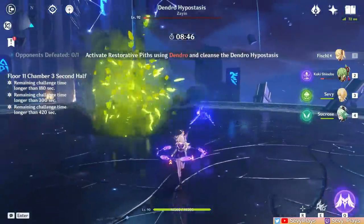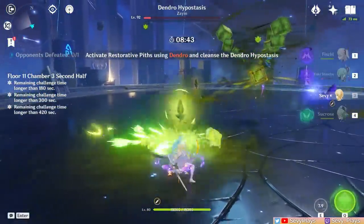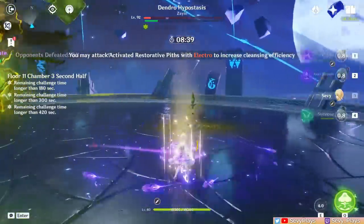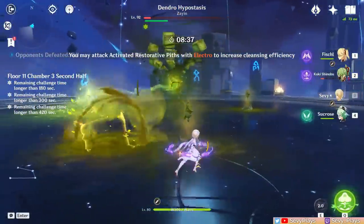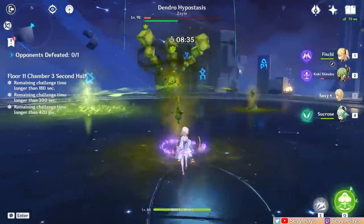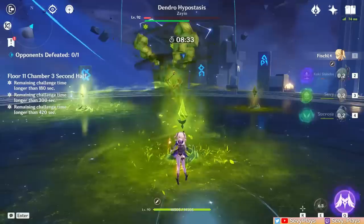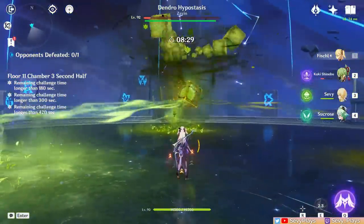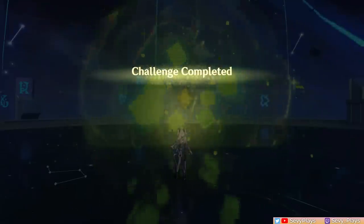Once its health is low enough, you just need to apply Dendro on the cleansing pits. Apply Electro to the ones you've activated already to speed up the cleansing process. If you have Pyro on the team, avoid using it as Pyro will scorch the pit and stop progress. You have a long time to cleanse it. As long as you have the Dendro and ideally Electro, it should be over in one go.